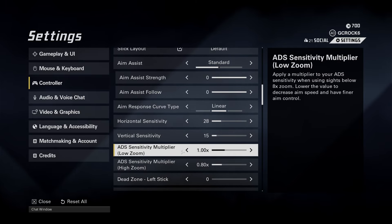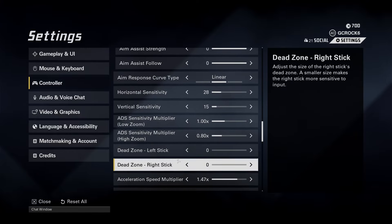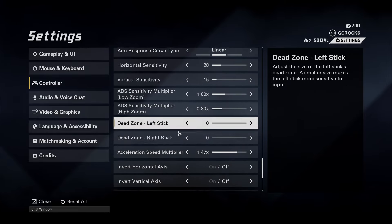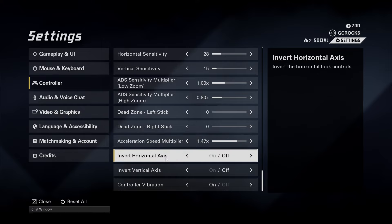The ADS sensitivity multiplier I have at 1 for low zoom and 0.8 for high zoom. My dead zone for both left and right stick are on zero. My acceleration speed multiplier is 1.47 — this really helps when you need to spin around very quickly, like when you're killing someone in front and someone comes behind you. Coming out of ADS, this allows you to get that 180 spin very quickly. I recommend having 1.47 there.